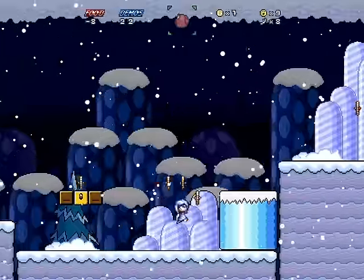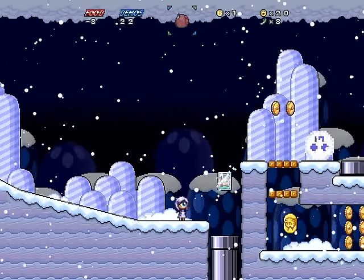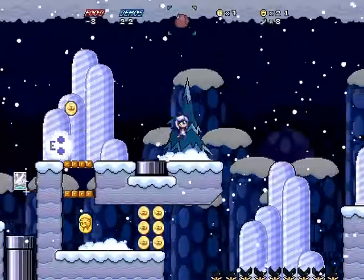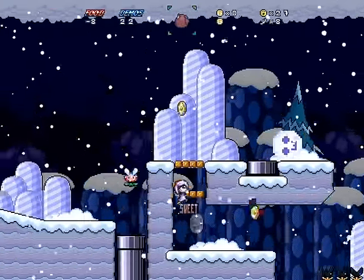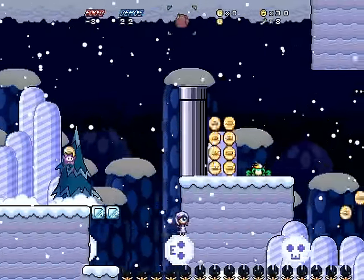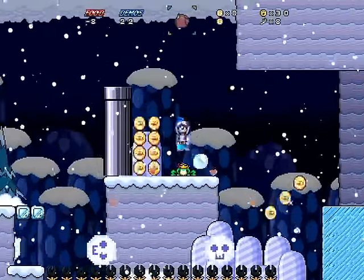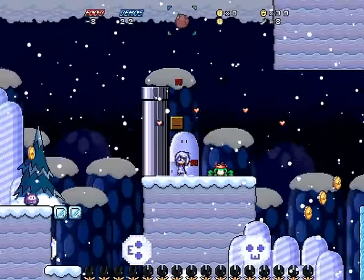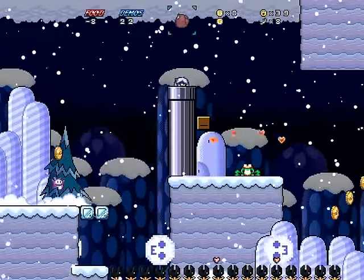I think the onion would have survived. In this game, higher tier powers do not get absorbed. Because I know there's secret exit bites, I want to check that out. I love that the game has given me a very explicit reason to go after cow coins, because otherwise it's very easy to just kind of ignore them.